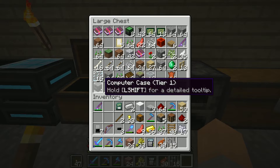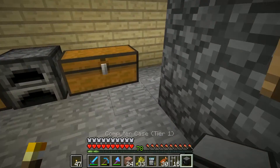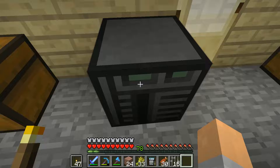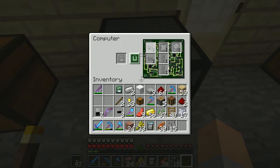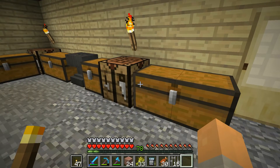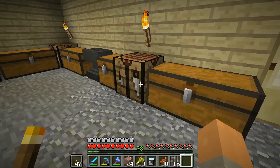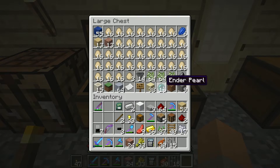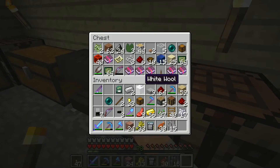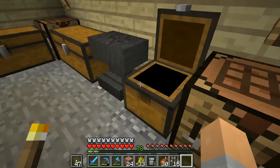I could just copy and paste but that seems cheaty. There's a separate card we can plug into our computers - I think I've got a computer case in here, yes I do - it's called an internet card and it allows us, much as the name might suggest, to do internet things. Unfortunately the internet card is a tier two card, so let's actually go ahead and build it. I have the recipe up on one of my screens.